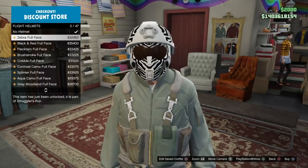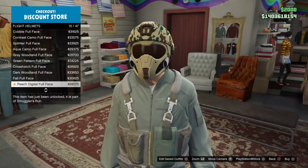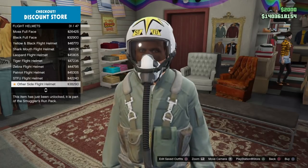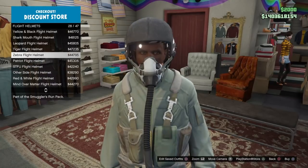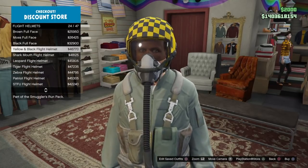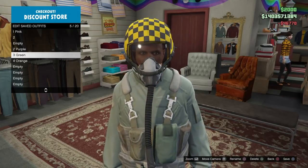We are getting these components from flight helmets — the ones that you cannot put on when you go to the flight helmet section unless you're wearing a flight suit. So you do need to make sure that you purchase a flight suit first to be able to buy these helmets. I'm also going to show you how to glitch them onto the outfits using the telescope.